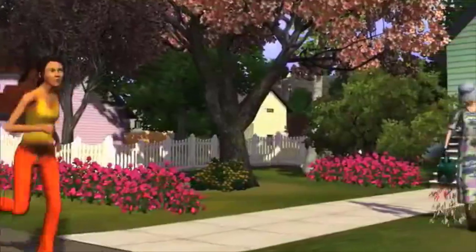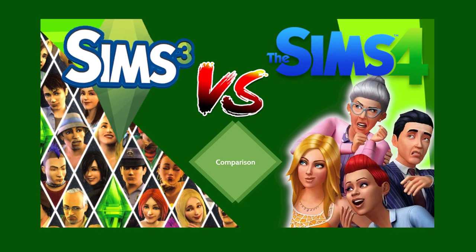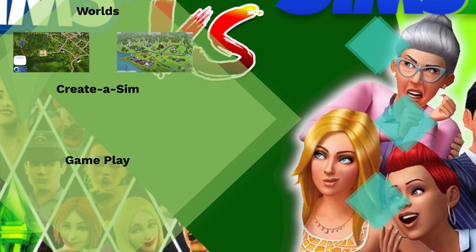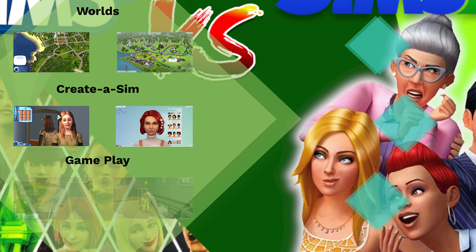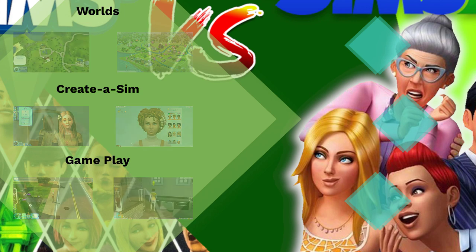I made a presentation — I have time on my hands. I'll break things down into three sections: first we're going to look at the worlds, then Create-a-Sim, and lastly — and most importantly — the gameplay elements of both games. Starting off with the worlds.